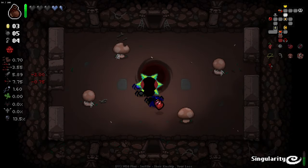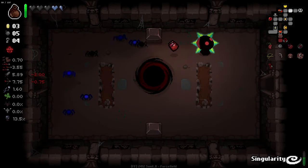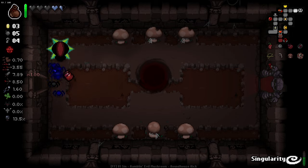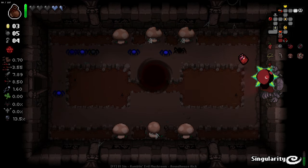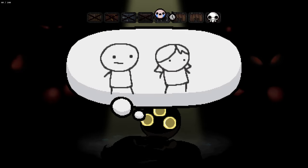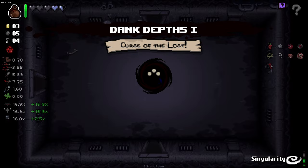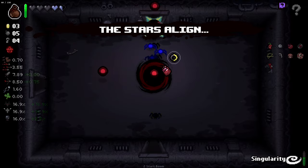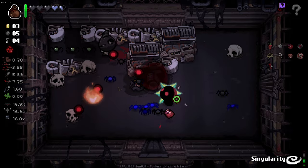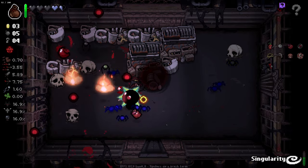What would be really nice is getting something that deals contact damage, because like Mum's Heel was back there - unfortunately we couldn't grab it when we killed the boss. Because we have Isaac's heart, we can just walk into enemies and not take damage. I can also go to cash rooms and I've just walked past one, but at this point I'm not going back again. Another planetarium - lovely. We'll be setting fires off all over the place. I like that a lot.